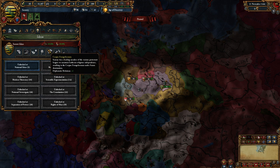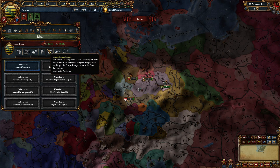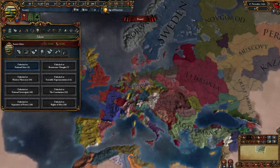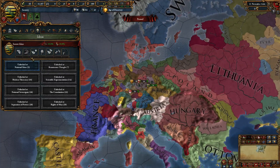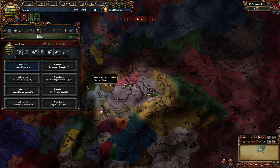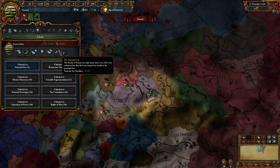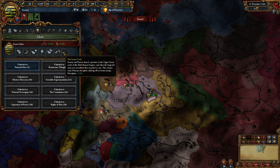The next idea is Corpus Evangelicorum, which gives plus one diplomatic relations. There aren't many countries that get both plus diplomatic relations and plus diplomatic reputation, which is really nice — it allows you to have more allies. The Principal Line gives plus 10% tax modifier, which is fairly basic but helps you make money from your provinces if you don't grow that large.